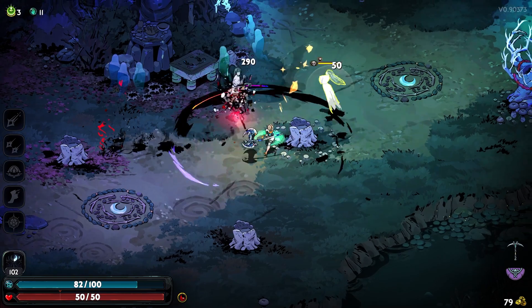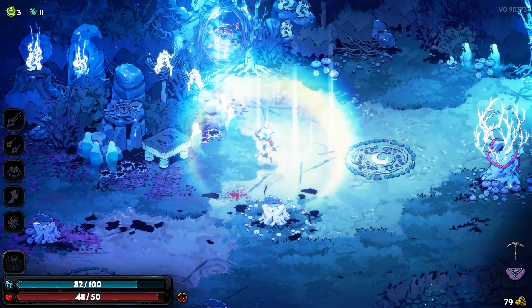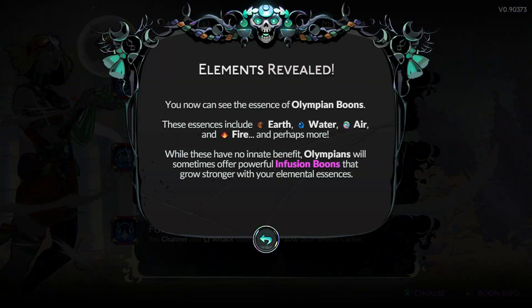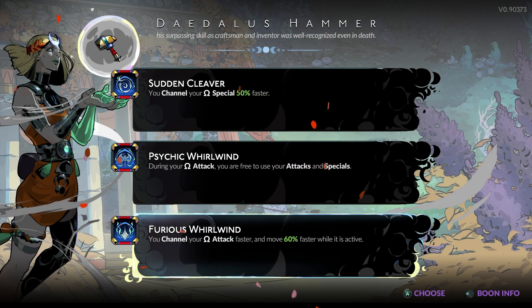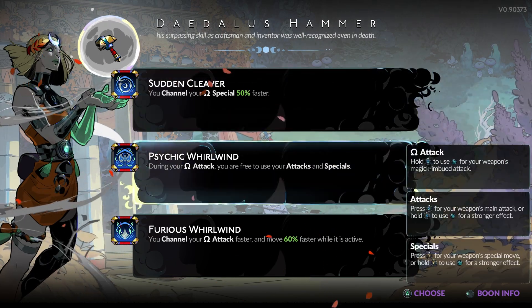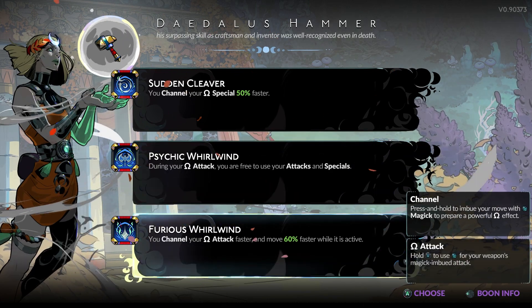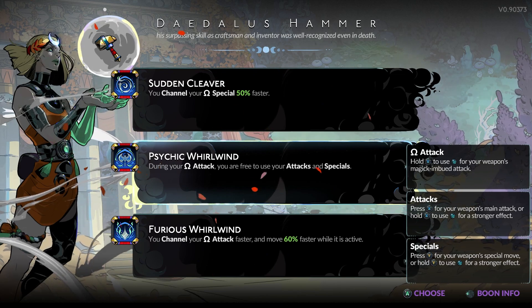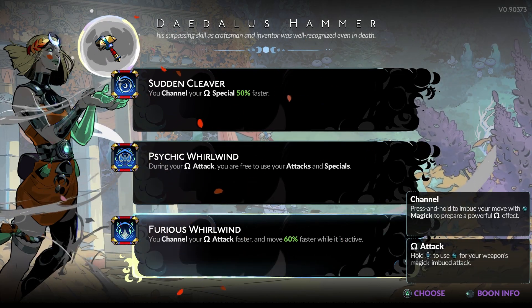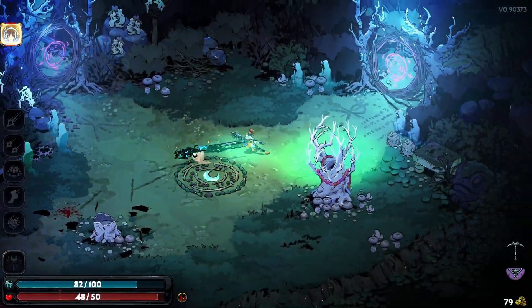This game also makes it a lot more evident when you get hurt, which I like. There are certain boons that require elemental essences. One boon lets you channel your omega special 50% faster, and during your omega attack you're free to still attack and block — that's insane. While you're spinning you can also still attack. I'll choose this one.